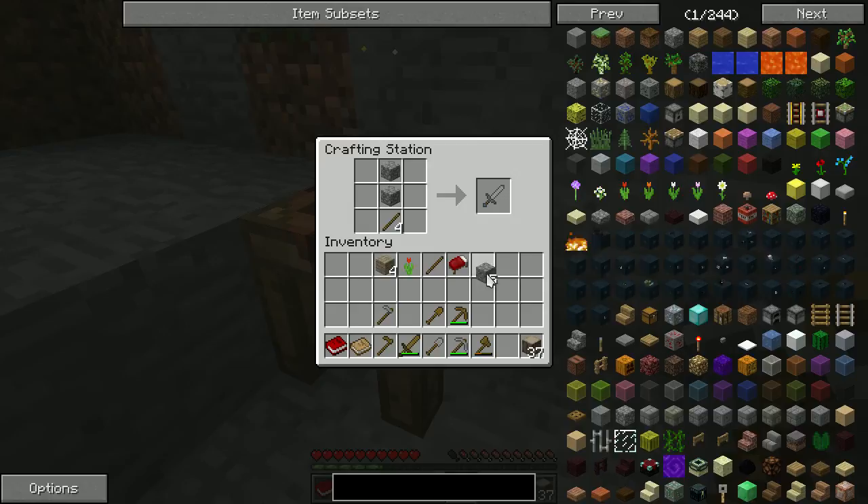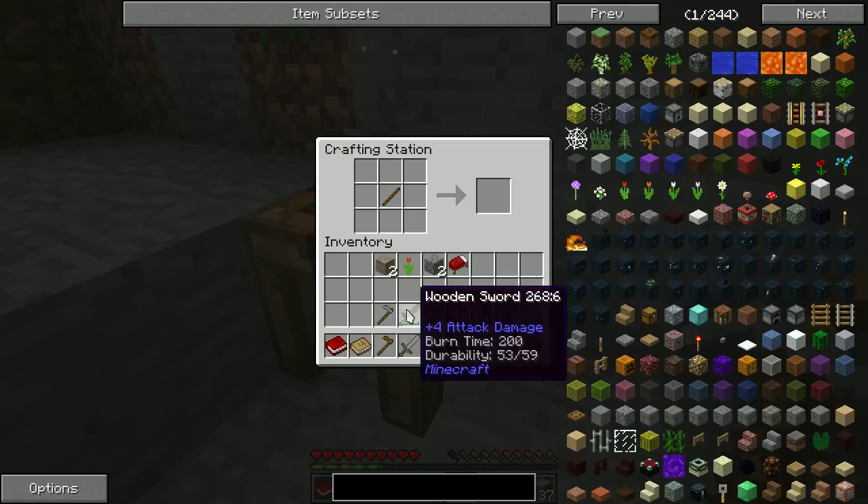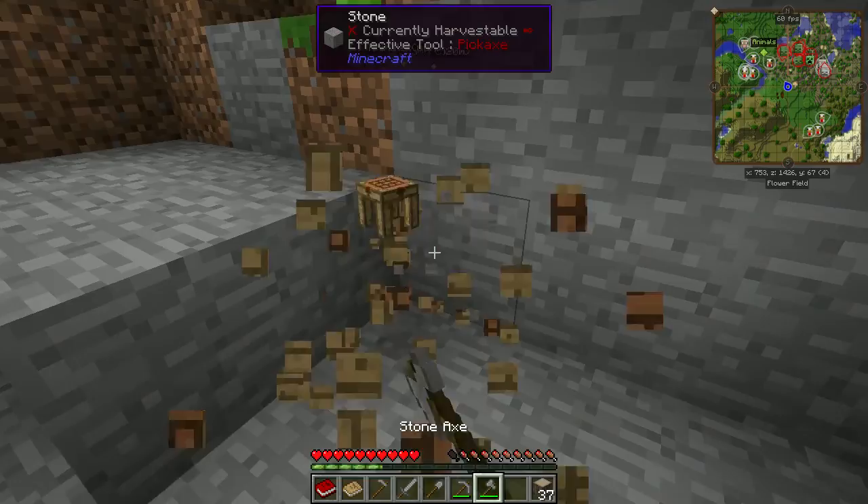Let's make a stone sword. I get very distracted sometimes — I didn't make a wooden sword actually. Better make one of those, wanting to scan it. And finally, a stone axe. Oh, I did make a stone sword. I am easily distracted sometimes.